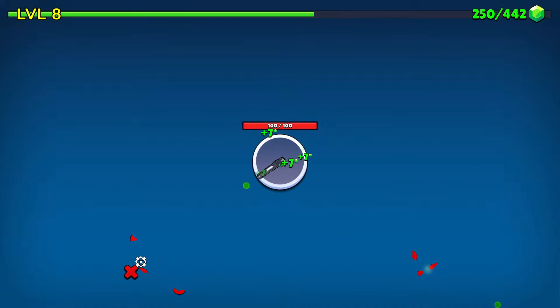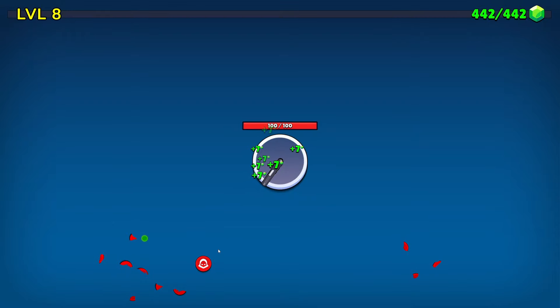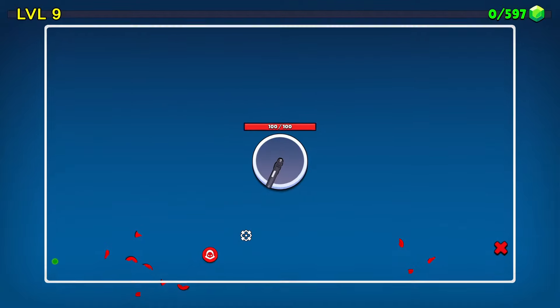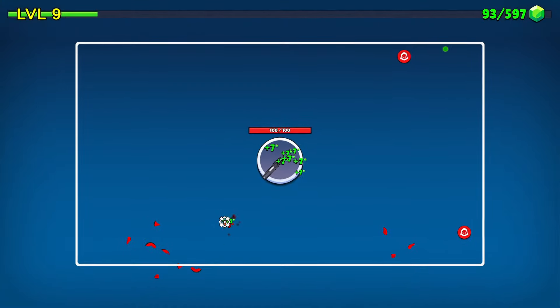I can click anywhere on the screen, so I'm going to be clicking towards the enemies. An arena plus bullet bounce — that's actually a really nice one. Creates an arena all around, bullets now bounce. Zoom in and out using the scroll wheel. We're going to take that one and zoom out a little bit.